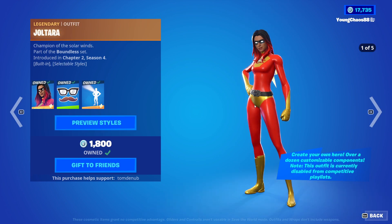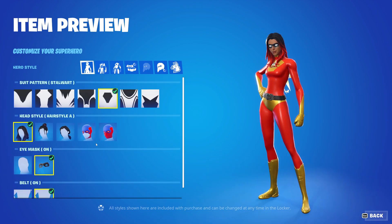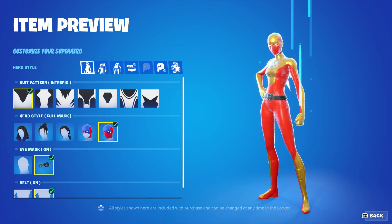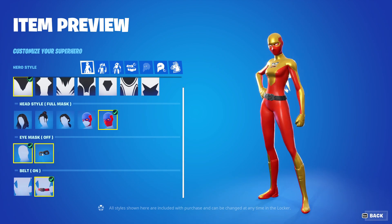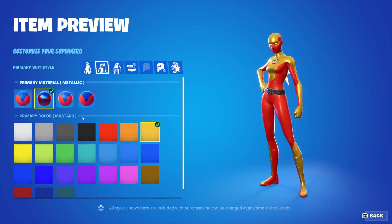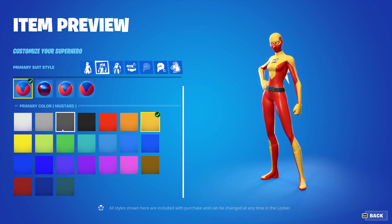So let's just take Joterra, for example. It's a legendary outfit at 1,800 V-Bucks. You're able to change the suit pattern from a total of 7 different patterns, the head style from 3 hairstyles and 2 mask styles. You're able to put the eye mask on and off, put the belt on and off. And then we have the primary material, which you're able to change from 4 different materials.